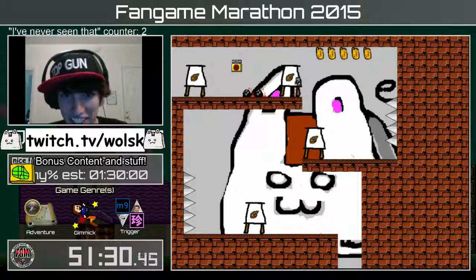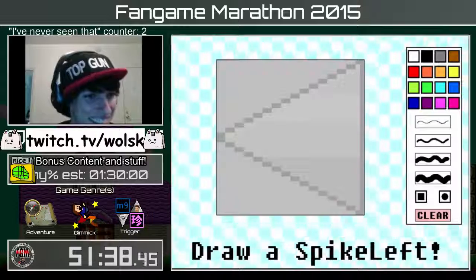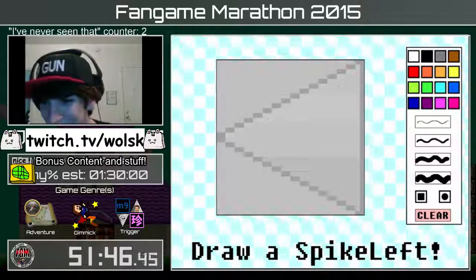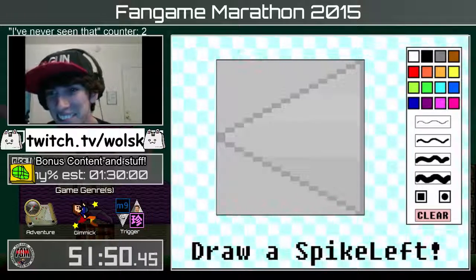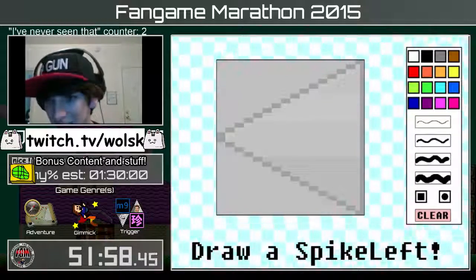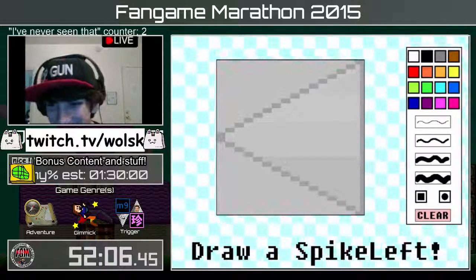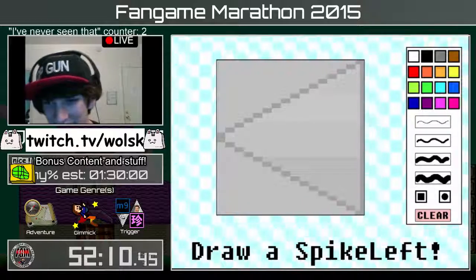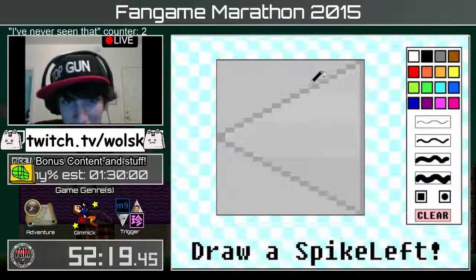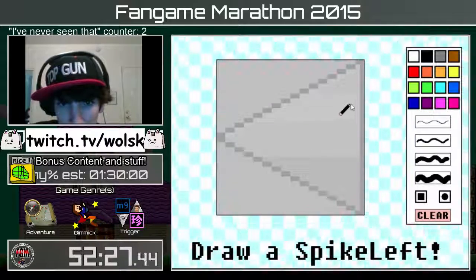Hey, we have 666 viewers. Nice. What's next? Spike left. Hungry tag for spike left. Draw a corner jump for the spike left — that's clever. Hungry tag. I guess we gotta go hungry tag. Chat is dead. I'm gonna clear that — I'm gonna go quack. I'm gonna have no idea what any of these spikes are.